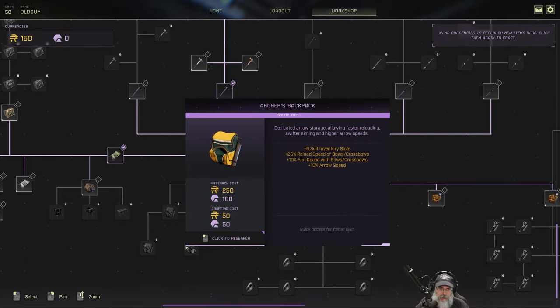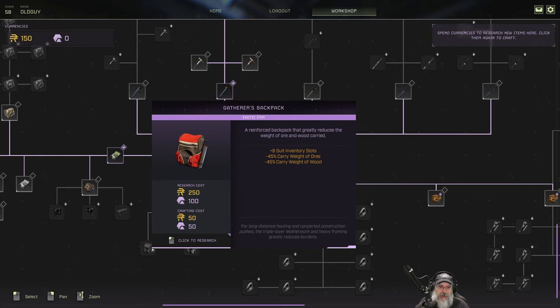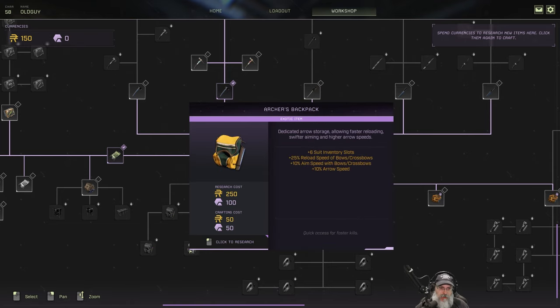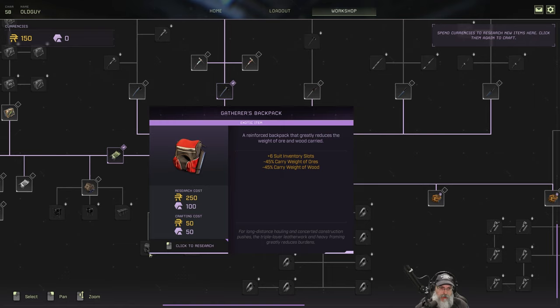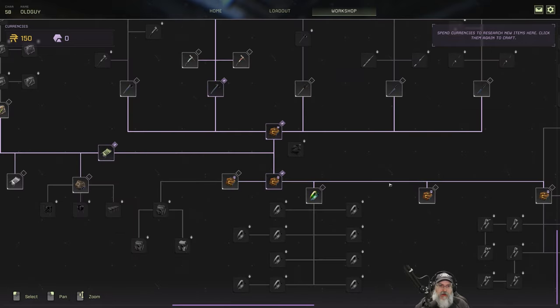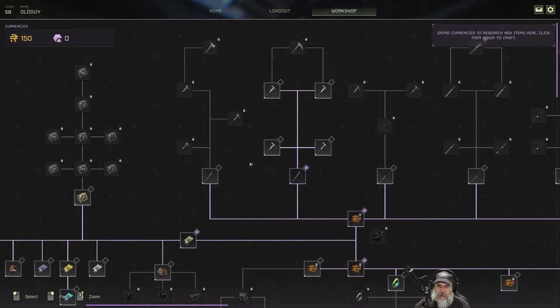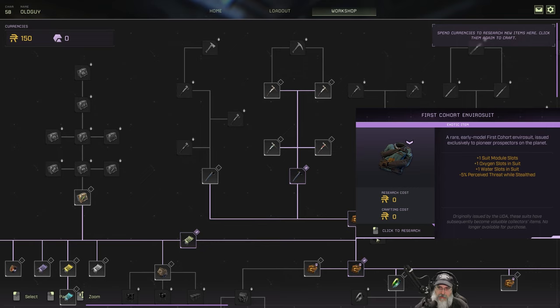One backpack gives six more inventory slots, 25 falling resistance, 50% chance to avoid sprains, and 50% less sprain duration. Another gives six slots, 25 reload speed with bows and crossbows, and minus 45 carry weight on ores and wood — that would be really good to get. I think I want to save my points and keep going for the better picks, since having good picks right from the start is super useful.